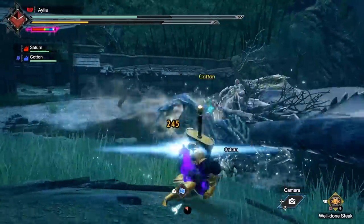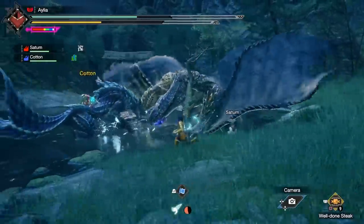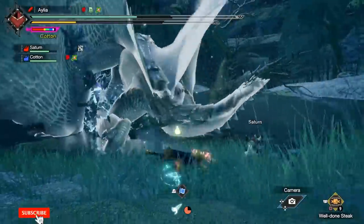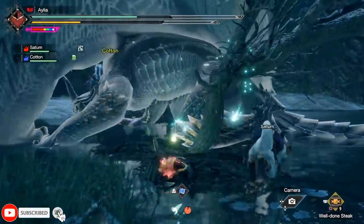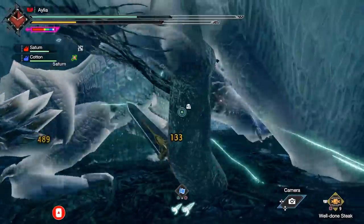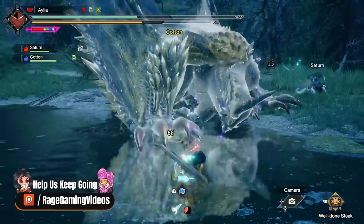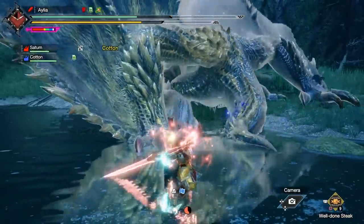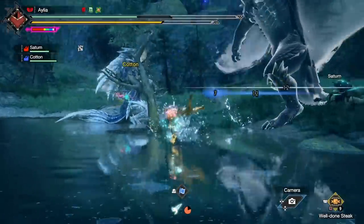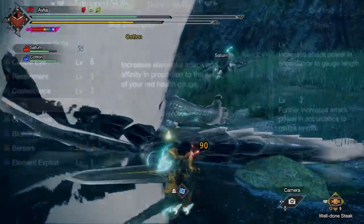In any case, yes, we have Berserk and we have Strife - two skills that you can, of course, use separately, but are very evidently designed to be used in tandem. They marry beautifully, and what a wonderful ceremony it is.